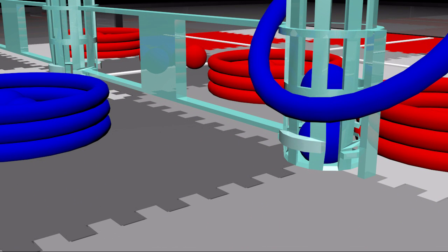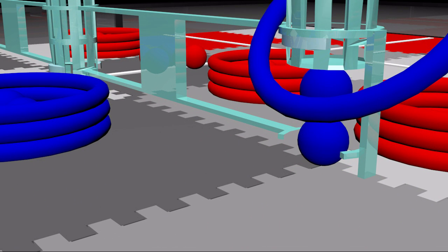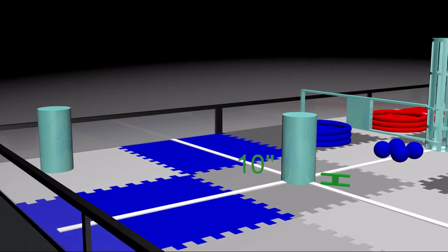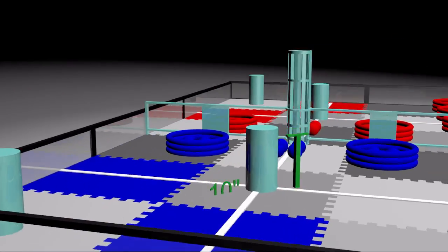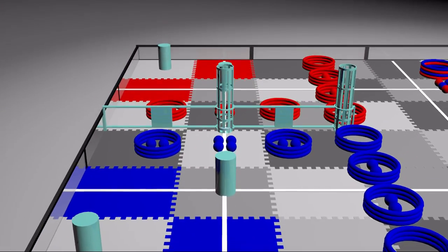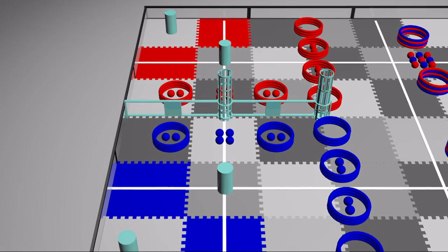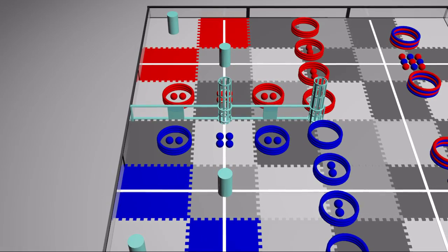Tabs on the exterior of these goals can aid robots in descoring balls placed in them. The second type of goal used in the game are 10 inch cylindrical goals, two of each placed in both the red zone and the blue zone. The tops of these goals are closed, allowing only hoops to be scored on them, each worth 1 point.